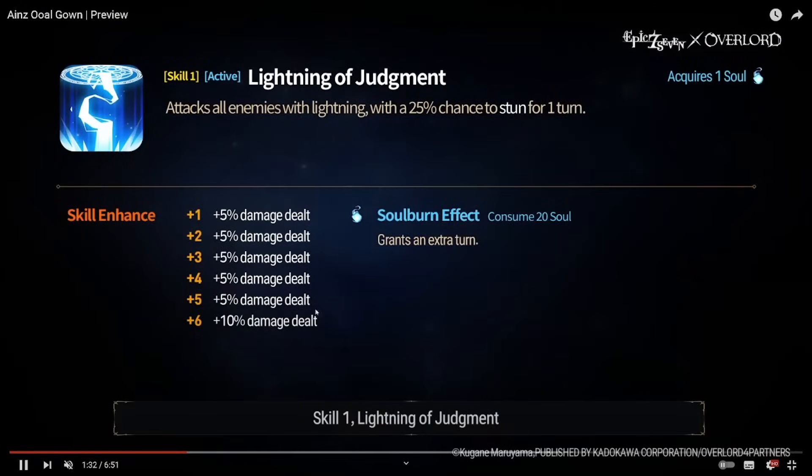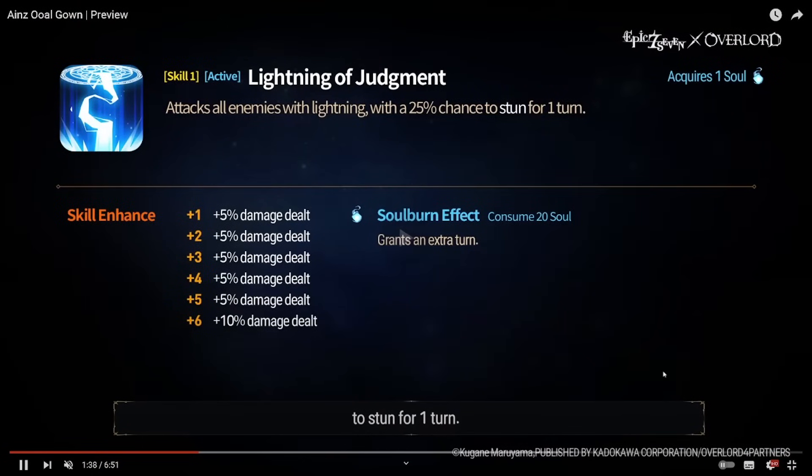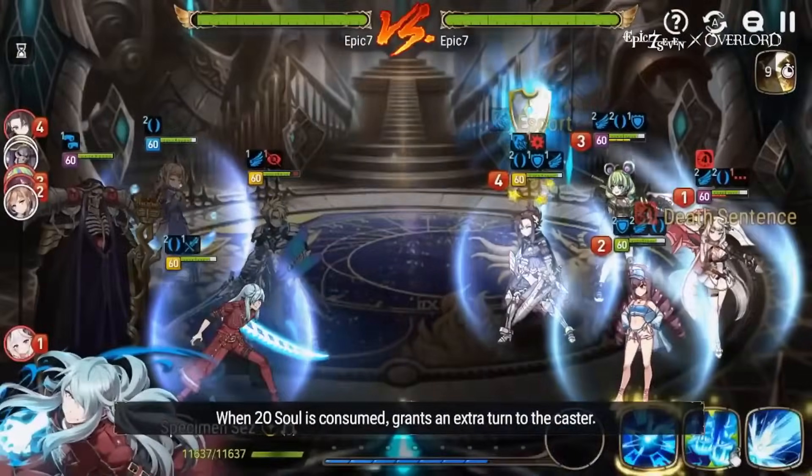Skill one — 'Lightning of Judgment': attacks enemies with a 25% chance to stun for one turn, very similar to the first collab. Damage dealt increases, though it doesn't have HP scaling. Thinking about his build — since his skill three is mostly a one-shot setup, I think we just want to stack a ton of HP and Effect Resist. Make sure he lives, since his skill three is eliminated if he dies. As a mage, we can even put other artifacts on top, and with the counter-attack stance, there's a chance to stun everybody.